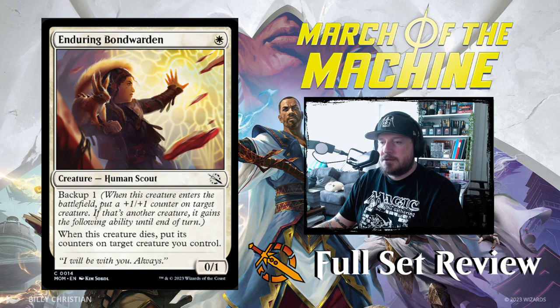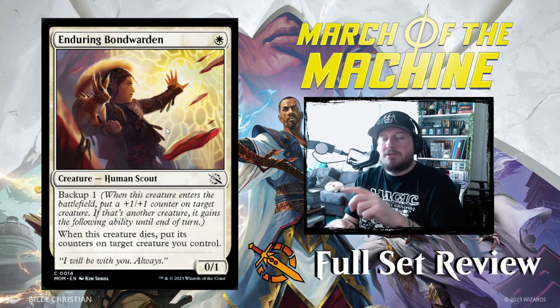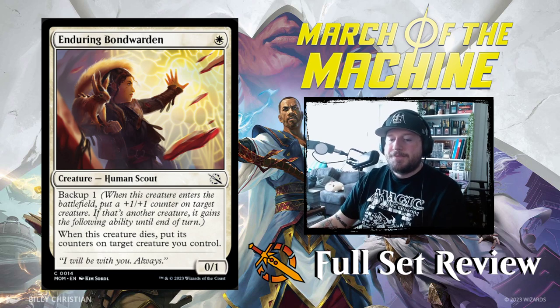Enduring Bond Warden — 1 white for an 0/1 human scout with Backup 1. Its backup ability is: when this creature dies, put its counter on target creature you control. So it can bounce the backup counter back onto something else — that's not bad.